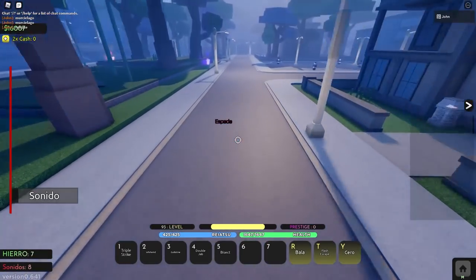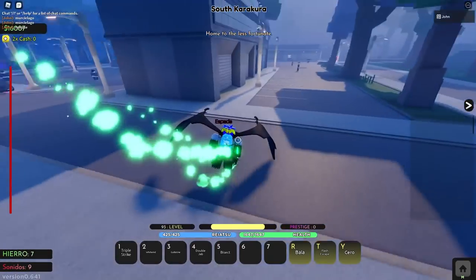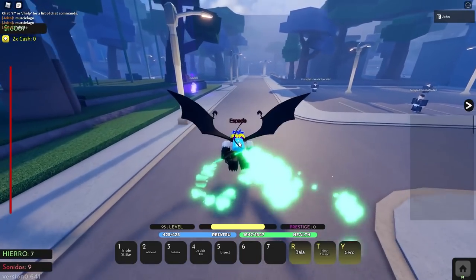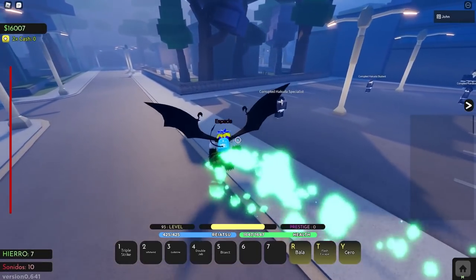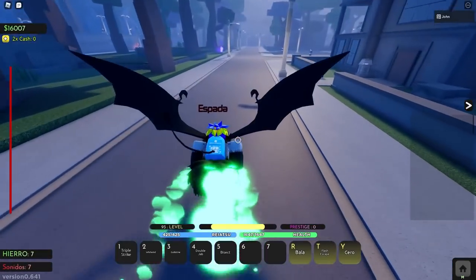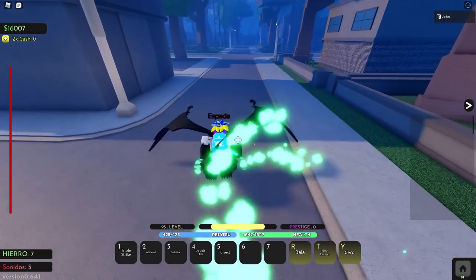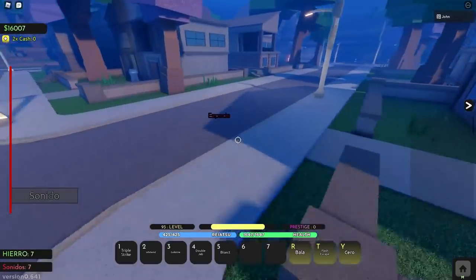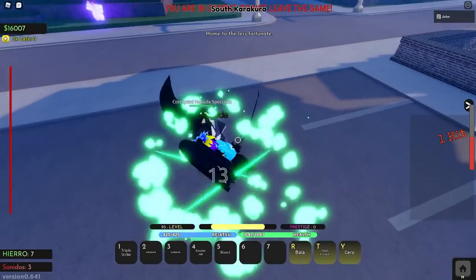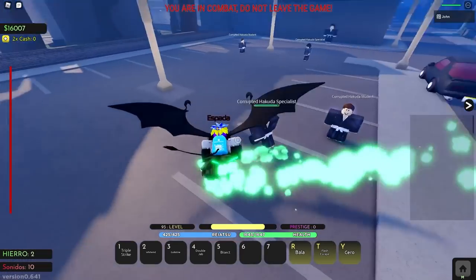Another thing I forgot to mention — you get two max heals. You get one max heal off of just transforming into the base resurrection, and then you get a second max heal when you transform into the Segunda. This thing is beyond busted. You get a different running animation — now you start flying, which is really dope. You get a 50% speed increase, as you can see, I'm literally just soaring. And you get 100% passive health regen — look at how fast you heal up. I'm literally already at max health.